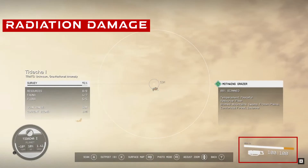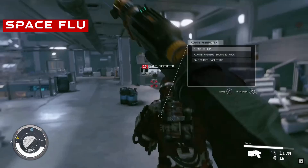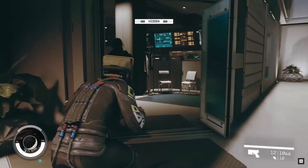Fallout had radiation that affected your health bar, and Starfield has a similar mechanic. We can see something has caused a yellow bar to move in from the right, reducing our health pool. Will this be one of the dangers we face while exploring radioactive worlds? And it's not just radiation you need to watch out for — you can still get ill in space.